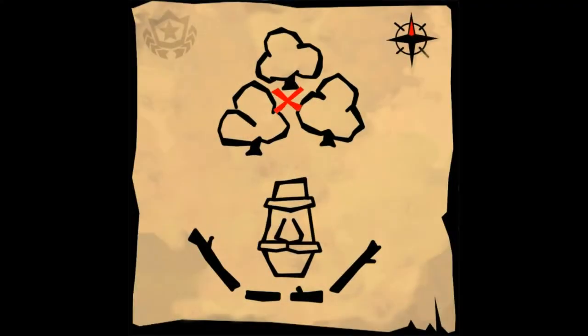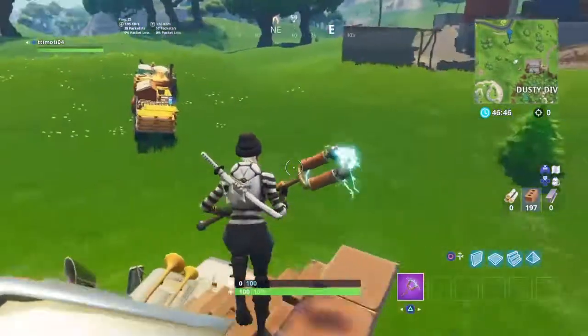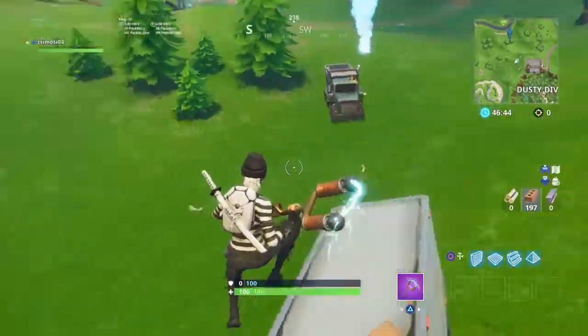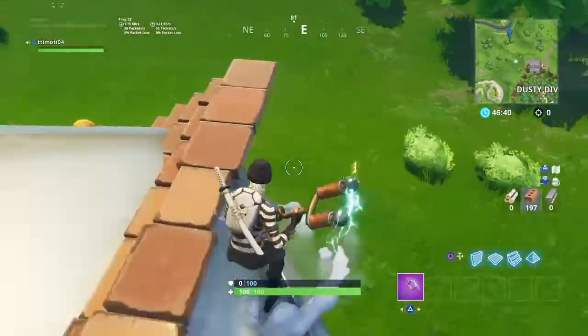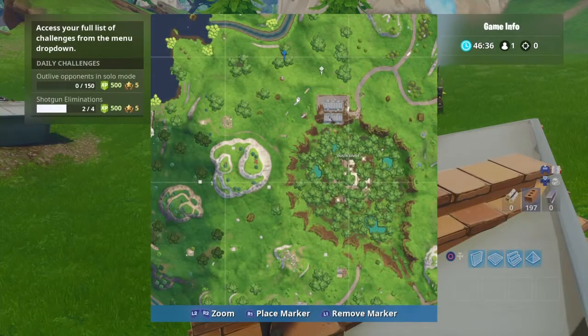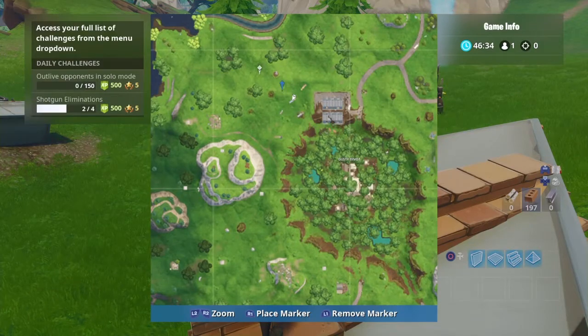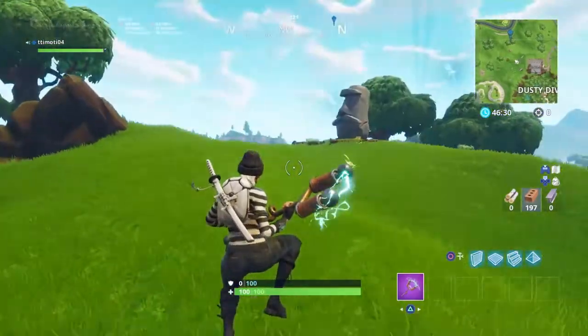As you saw on the treasure map, there's a red cross and there's a stone head. You need to go beyond the stone head, and between the three trees there'll be a battle star which is going to spawn. This location is right here on the map — you can see the stone head here and the three trees are here. I'm going to go to the location now for you guys.